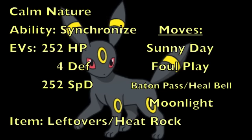The next move is Foul Play, because Umbreon needs some way to do damage, and since its Physical Attack isn't great, we rely on the opponent's Physical Attack to deal damage instead. Along with this, we're running either Baton Pass or Heal Bell. Baton Pass is great because Umbreon is so slow that it lets you take a hit and switch out easily, giving whatever Sun sweeper you have a safe opportunity to come in — fantastic for maintaining momentum on Sun teams. Heal Bell is an alternative if you fear status on your team.